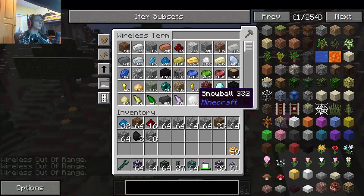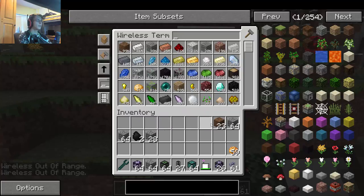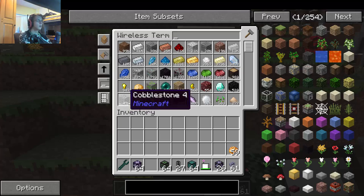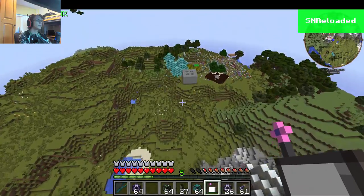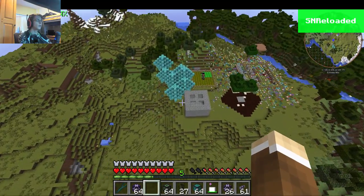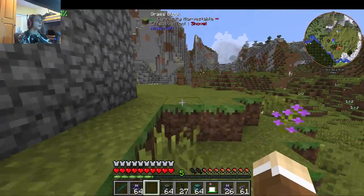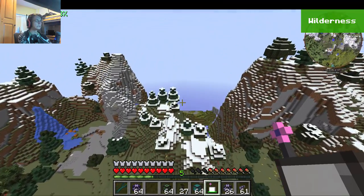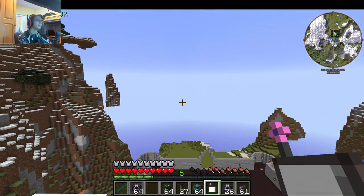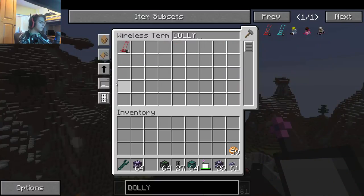I'm just trying to dump all the stuff I just picked up into the AE system. We only have a tiny amount — I need to move all the drawer boxes. Can those be moved with a dolly? Yes, okay good — at least I'm pretty sure they can be.